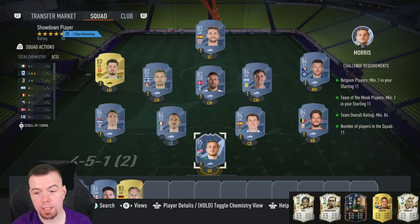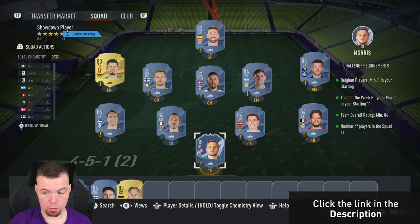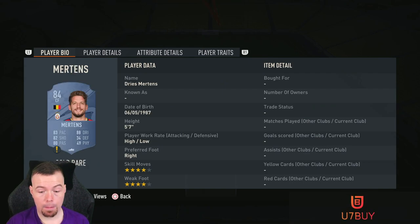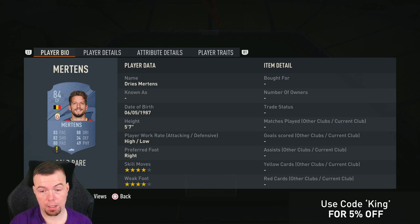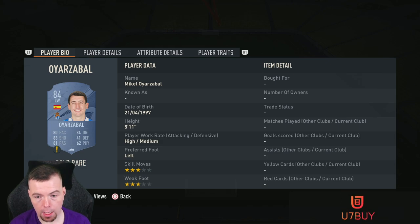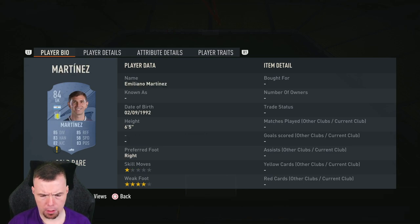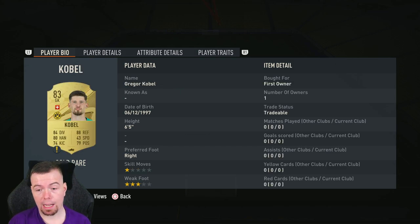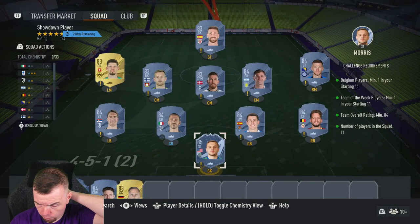This is the current footbin price. Prices at the time of doing this SBC — it's been out 45 minutes — business hours will always be cheaper, and prices do fluctuate. Morris is currently the cheapest 85-rated inform at 12.5k. Mertens/Belgium cheapest is 4.2k, Tielemans is the same. On footbin, your 84s are now at 3.9k going back up — you've got Iazzolo, Bonucci, Vlahovic, Dzeko, big-name Martinez at 3.9k each.